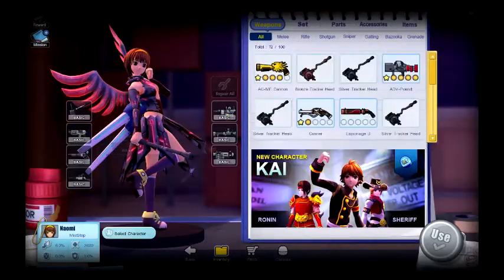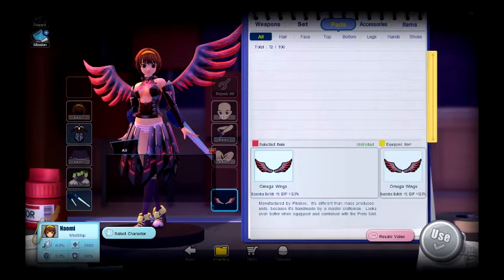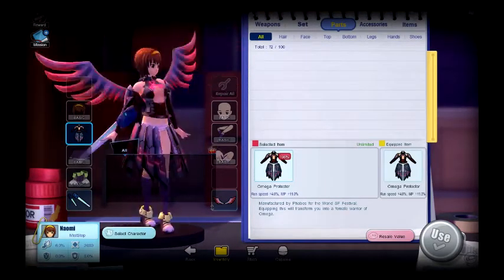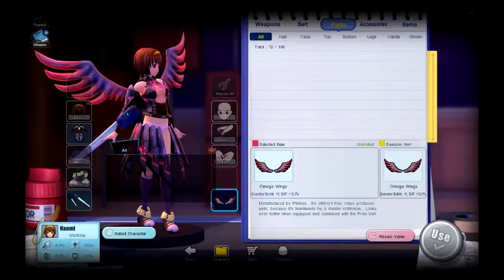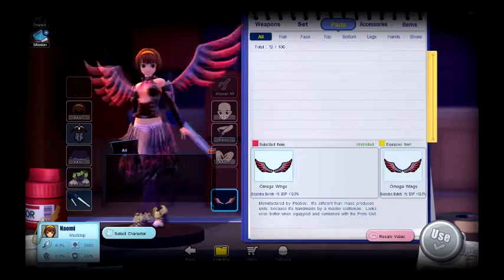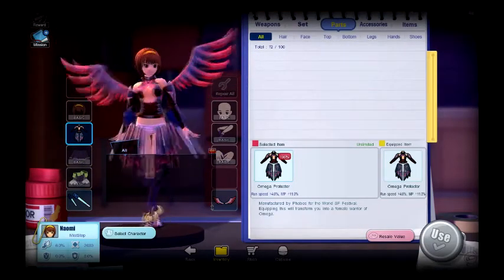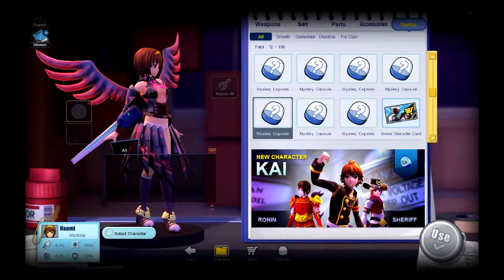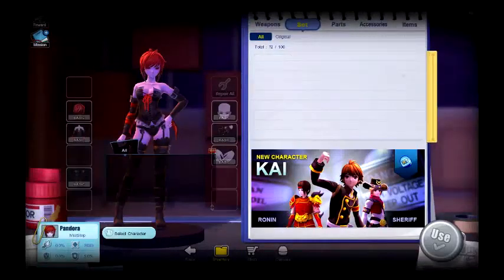Then we have Naomi. For Naomi I have Omega Wings Unlimited, Proto Unit Unlimited, and her Omega Protector Unlimited. I have pretty much accessories — grenade and bazooka — with a set of run speed plus 4 and MP11 Unlimited. That's pretty much it for Naomi.